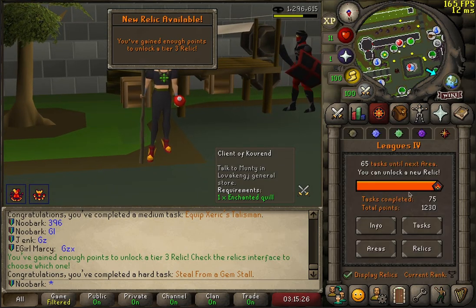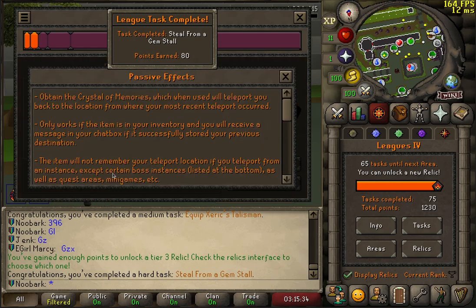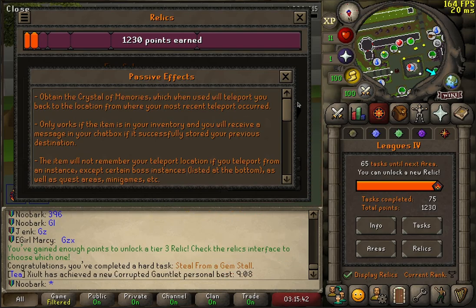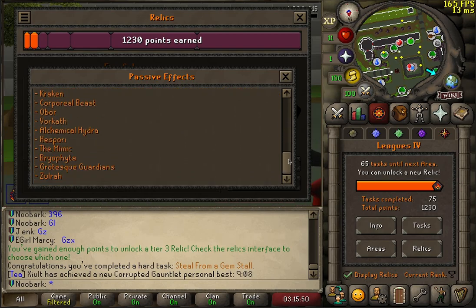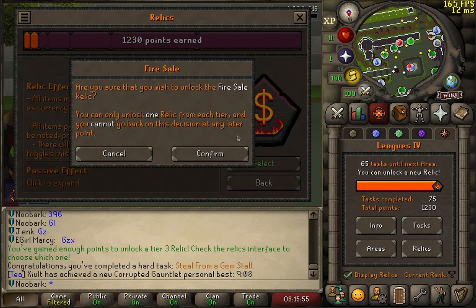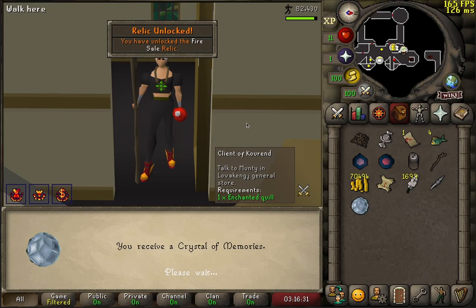I'm probably one of the first people to thieve from a gem stall because I went kind of overlevelled on that. Stolen a gem gives me the new relic. We're going to be unlocking Fire Sale, which means all shops that use coins as currency are now free. Can't sell stuff back to the shops, but I can just buy infinite stuff. We also unlock the Crystal of Memoirs, also known as Last Recall, which allows us to teleport to the place that we last teleported from.